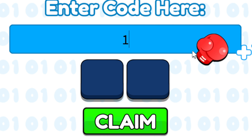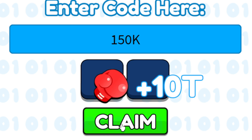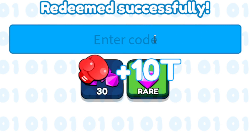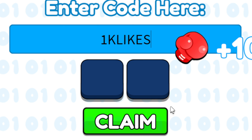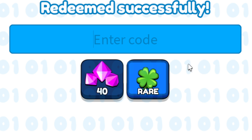The next one will be 1-5-0, capital K — 150K. Go ahead and click claim; this one will give you a lucky gem and 30 gems. And then we have 1, capital K-L-I-K-U-S — 1K likes. Go ahead and click claim; this one will give you another rare clover and 40 gems.